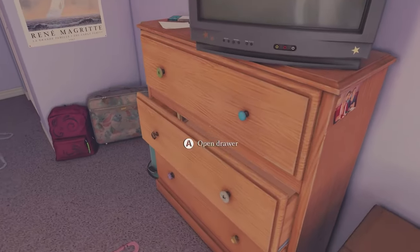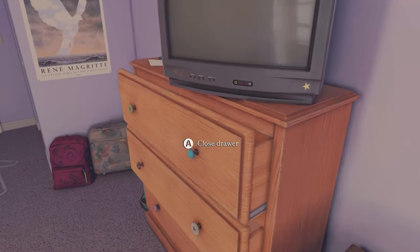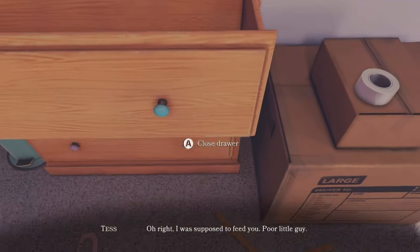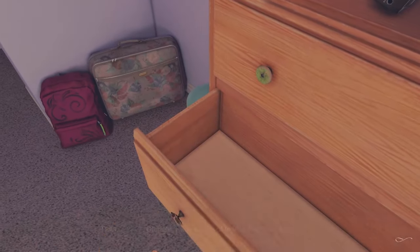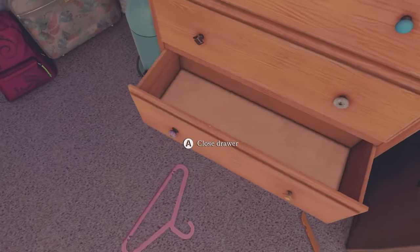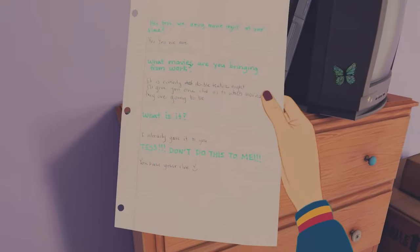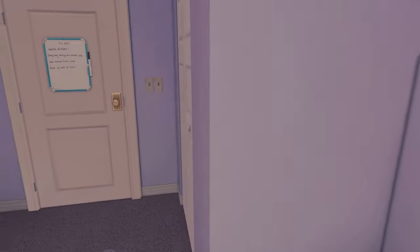Over to the chest of drawers, pack away the photo pinned to the side of it. In the first drawer, pack away the bracelet and the tamagotchi. In the second drawer, pack another birthday card. On top, pack the orange and the strawberry-shaped erasers and the note. Then to the left, pack another poster, then open the closet and pack the yearbook.